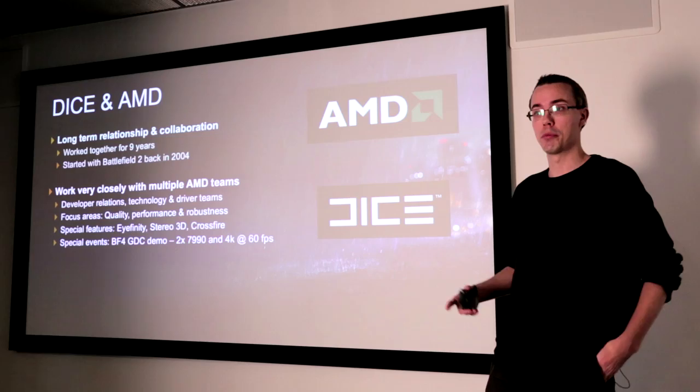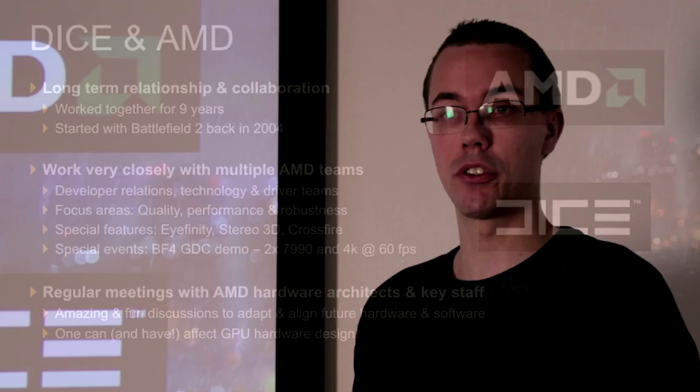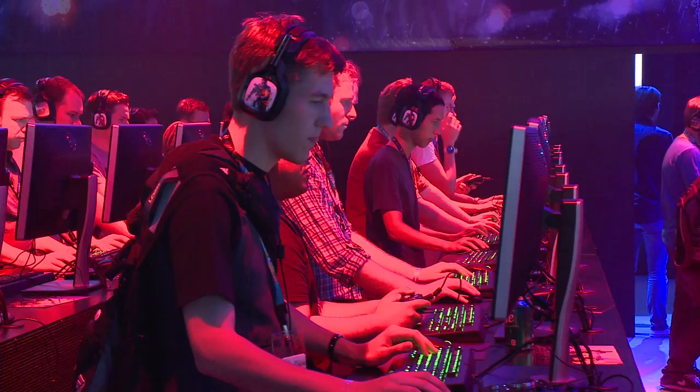But also standard stuff like pure robustness — making sure your games are stable at launch. AMD has quite a lot of special features that we've been implementing over the years, like Crossfire, making sure you can run multi-GPUs very nicely, or EyeFinity running on tons of different screens. We've had some pretty cool events that we've also been collaborating on, such as the BF4 announcement over at GDC.